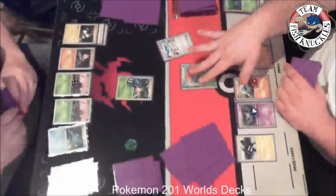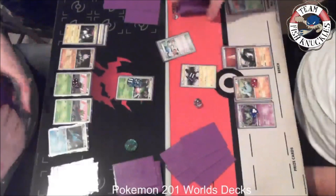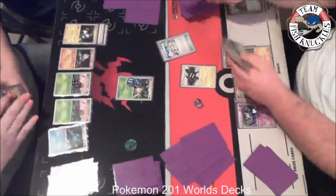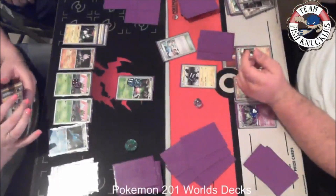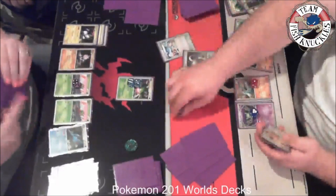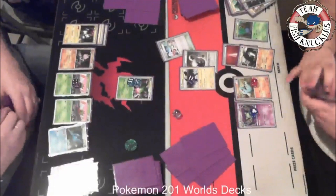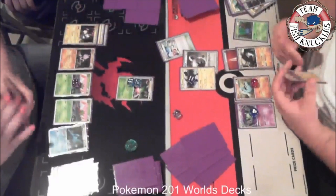We see what looks like a Judge. The Gloom gets knocked out. I send up Zekrom — Yamega is weak to lightning. We see a Sage: look at the top five cards of your deck, pick two, discard three. Three cards get discarded. An Oddish comes down, a Double Colorless Energy comes down, and I'm going to Outrage for a knockout.